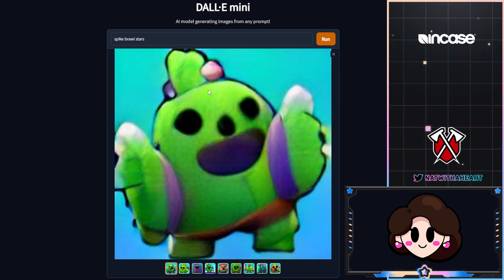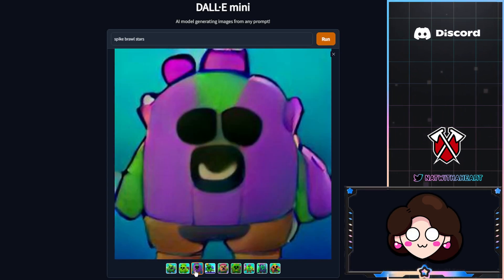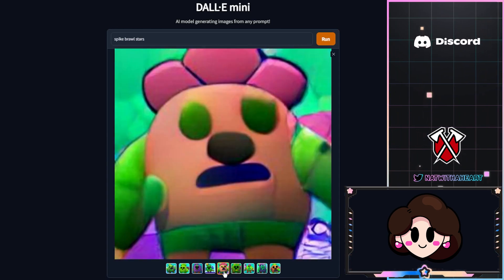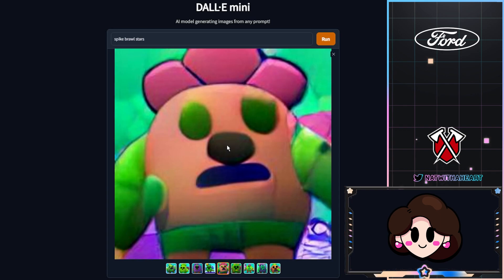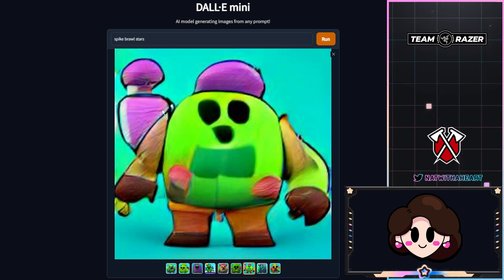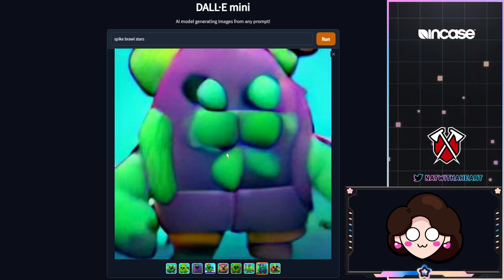Last but not least, I looked up Spike, and this one is so cute — look at his face, they gave him a little nose, so adorable. This one's really cute too, though it doesn't look like he's wearing any clothes. A purple Spike. This one looks a little discombobulated. It looks like they gave him a rock as a nose. This one looks the most like Spike so far. This one has like a Mortis little hat thing, and I don't know what the heck this is.